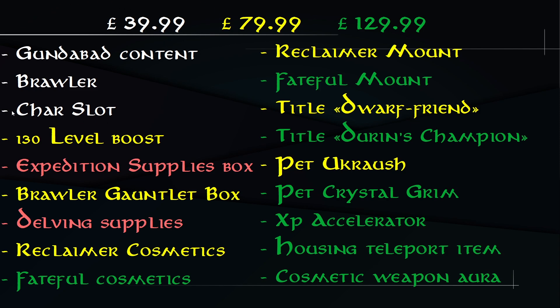The Collector's Edition gives you a level 130 boost — a lot of people might want this for their Brawler. You also get a Brawler Gauntlet Box, which appears to be a gauntlet that levels with you. Gauntlets are the Brawler's new weapon.